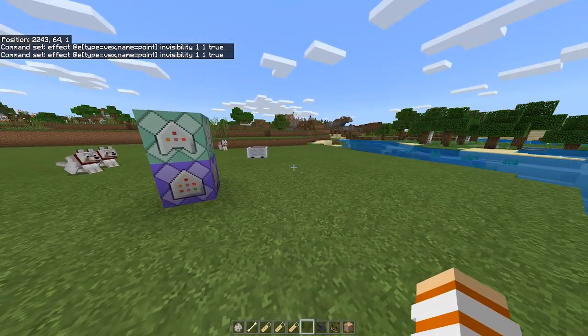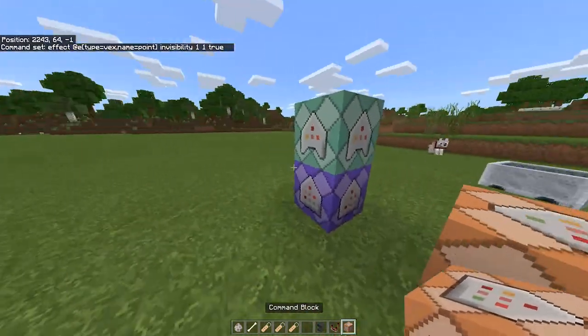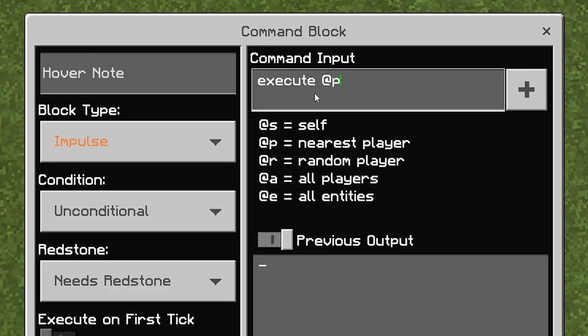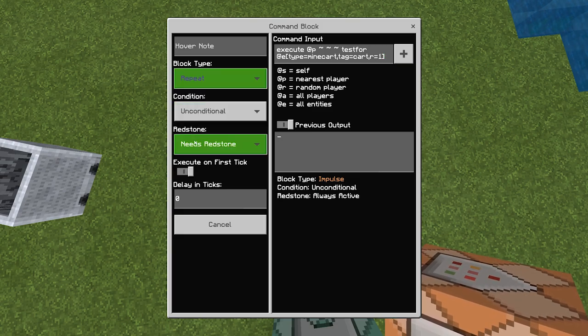Then place another command block — you can place it anywhere you want, it doesn't have to be close to the other command block. For this command block, type: execute @p ~ ~ ~ testfor @e[type=minecart, tag=cart, r=1], then close bracket. Change this block type to repeat and always active.